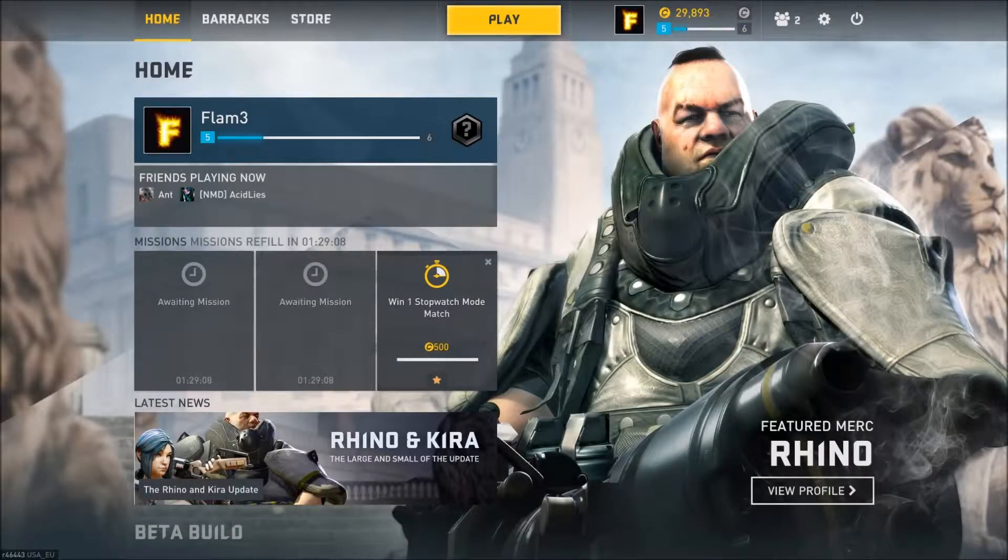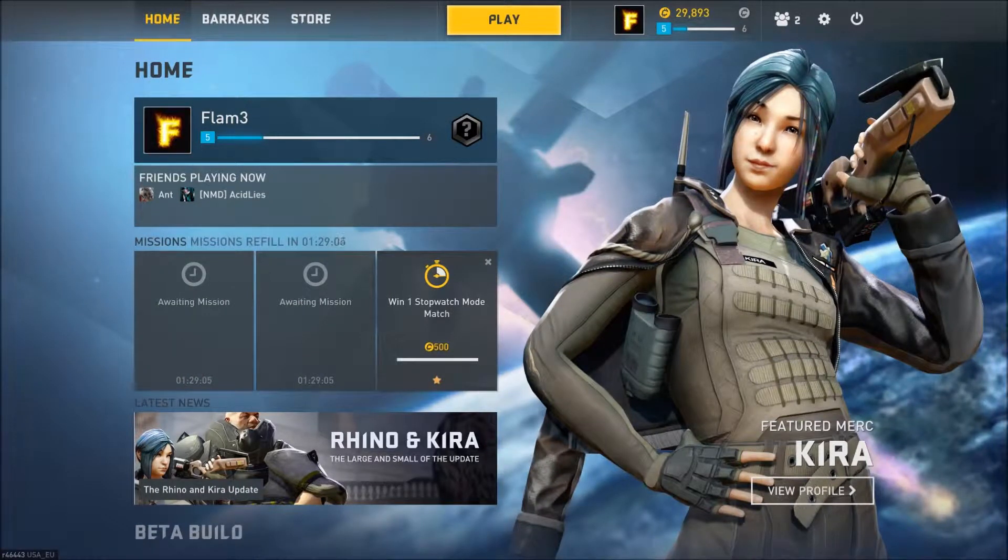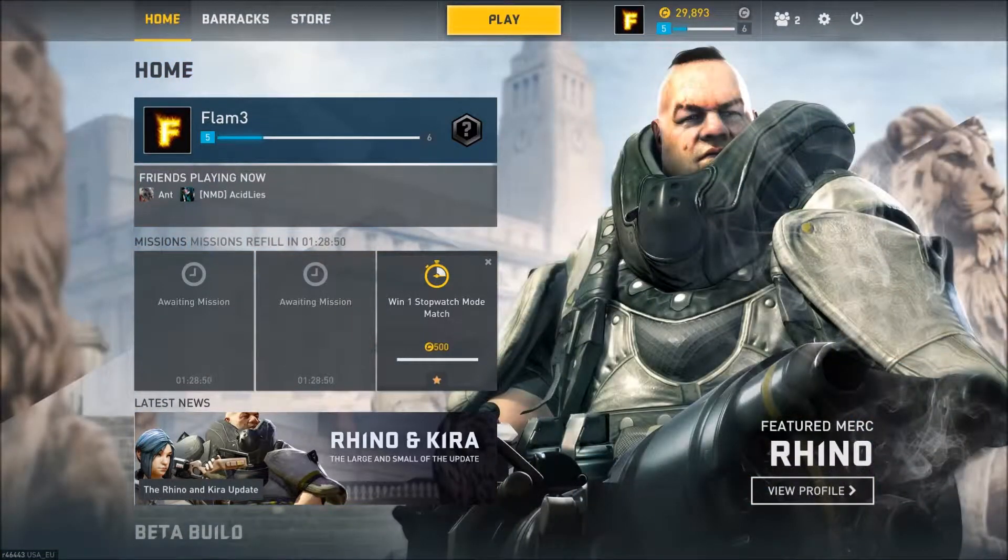What's going on guys, it's Flame. Today I thought I would share some gameplay of Dirty Bomb with you guys. Dirty Bomb is a really fast-paced team-orientated first-person shooter that just came out in open beta yesterday on Steam. It is free to play, which is one of the main reasons I decided to check it out. Free games are always good in my book, and it gives me a chance to play something different.